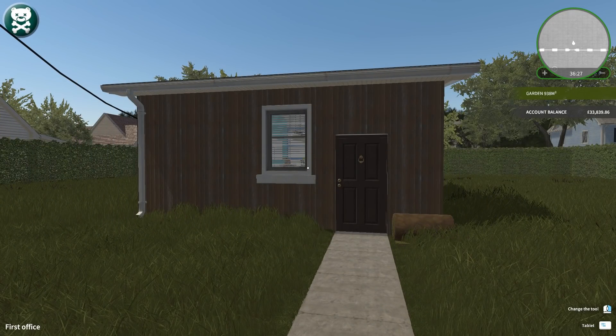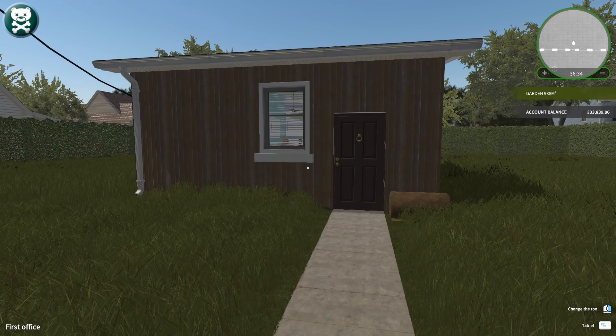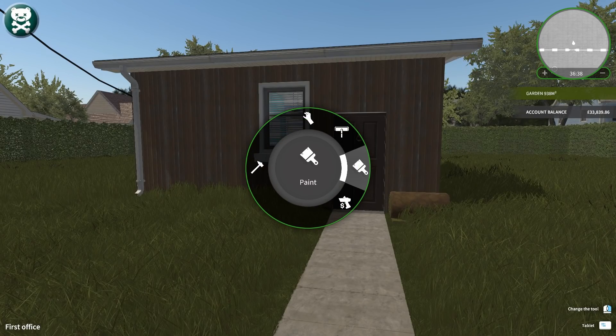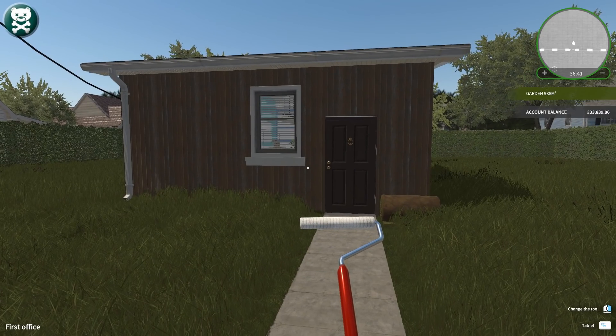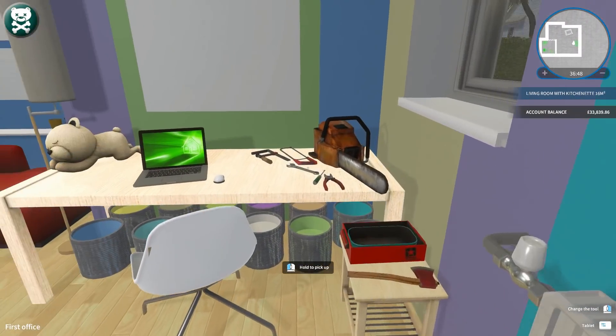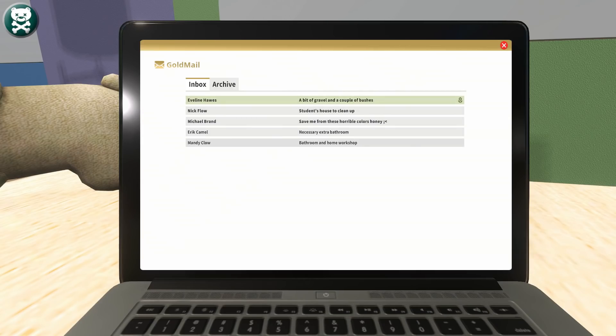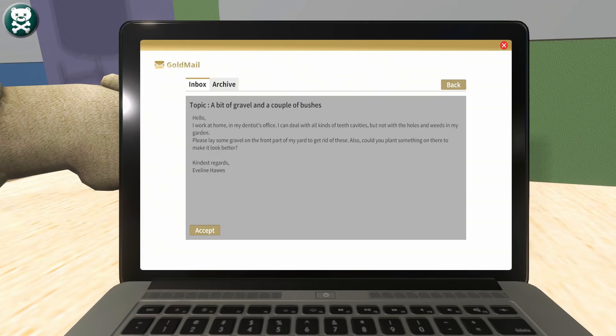Okay guys, I'm back. I had to do a little bit of research. I had to check out the community page for House Flipper and Garden Flipper to try and see why, when I press on here, I still only have the house radial for doing the housework. And it seems to be that you have to do your first garden mission — at least I think that's what it said — to be able to get your tools. So let's have a look in here and see what we've got.